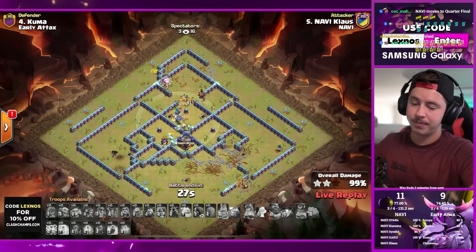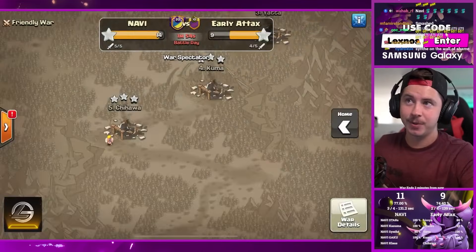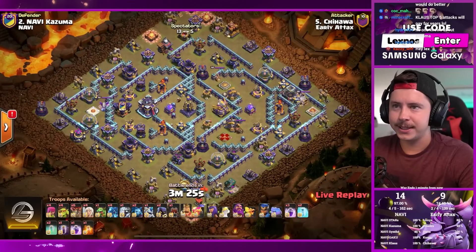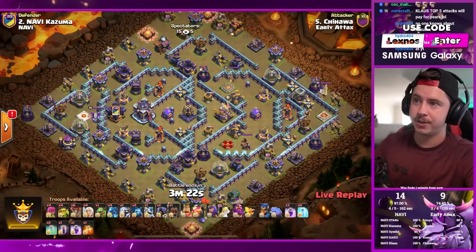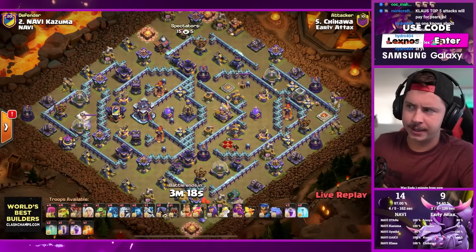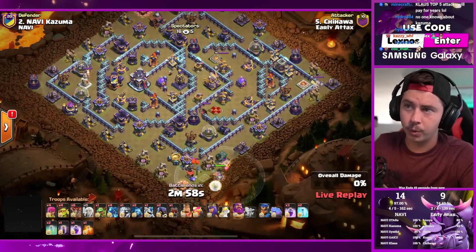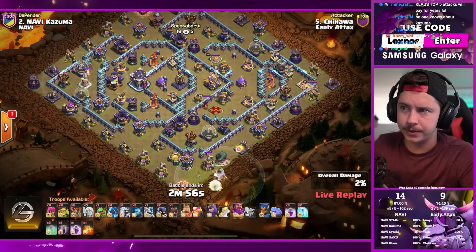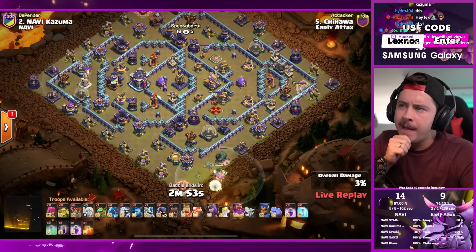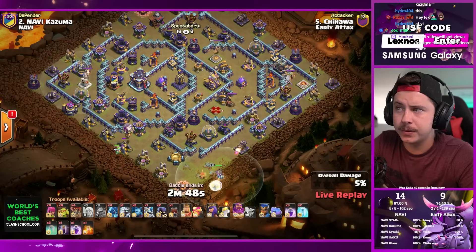The only one on NaVi's team not able to triple today was Synthy on the first attack - rip. But overall, beautiful performance from NaVi with 14 stars, walking away with the victory. Chihuahua with the final attack - love this guy's name. Four healers, four electro dragons, one E-Titan, and even an ice hound in the mix. Starts with the warden and healers, has a bat spell, two invisibilities, baby dragon to funnel on the left.